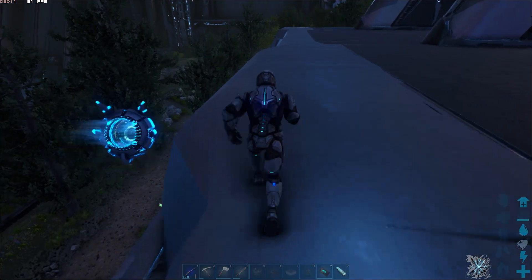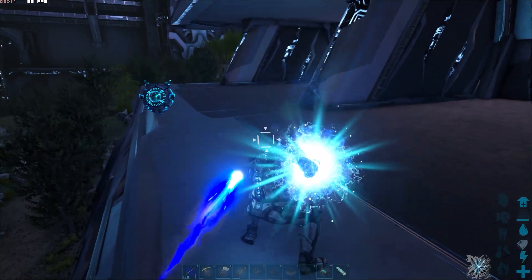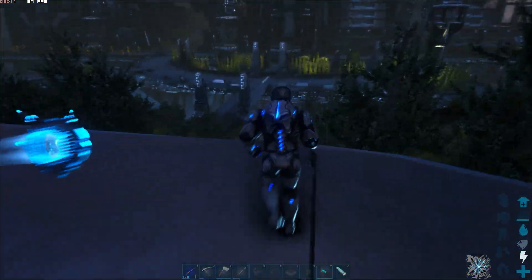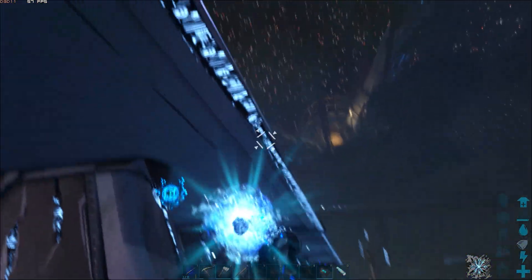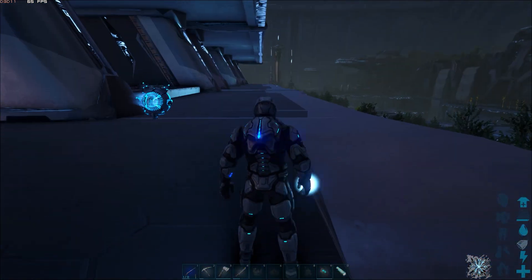Another cool thing about the tech suit that not a lot of people are getting the hang of is the blast. If you Shift hover in place and then hold right-click, you have like a power hulk-smash punch thing. Actually, you don't even have to be hovering to do it — you can do it straight from the ground.